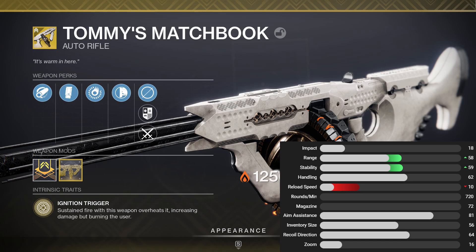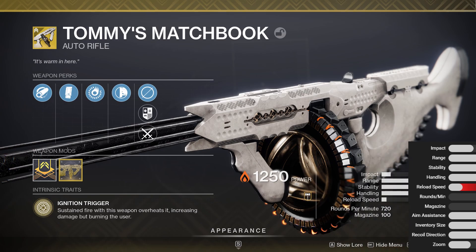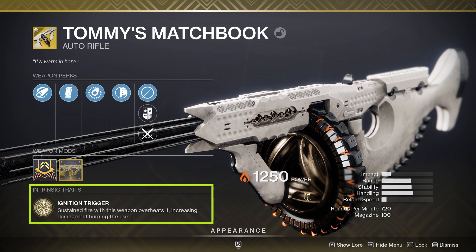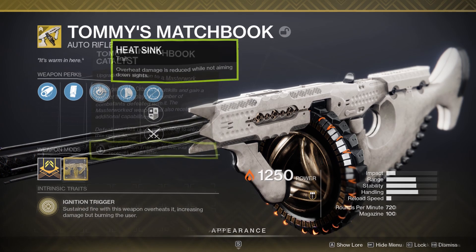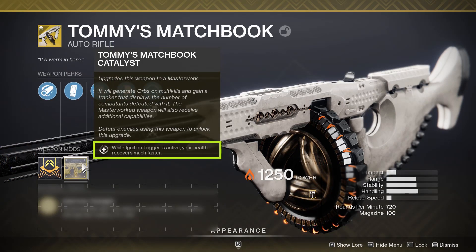The recoil direction is listed at 64, but for this weapon I'd suggest we don't read too much into that. The intrinsic trait is Ignition Trigger, stating that sustained fire overheats the weapon, increasing damage but burning the user. The exotic perk is Heat Sink — overheat damage is reduced when not aiming down sights, referring to the self-damage you take, not your damage output. There is also an exotic catalyst stating that when Ignition Trigger is active, your health will recover much faster — and this catalyst does exactly what it says, but probably not what you think it should do.